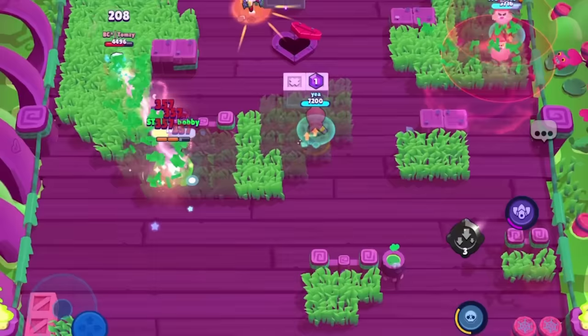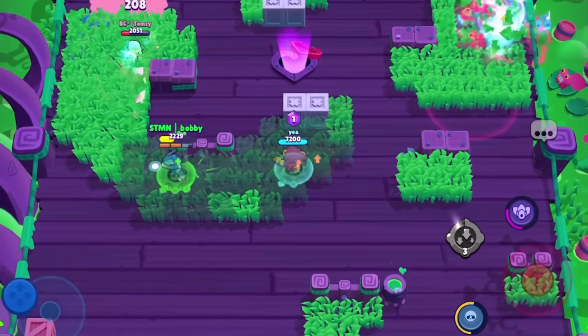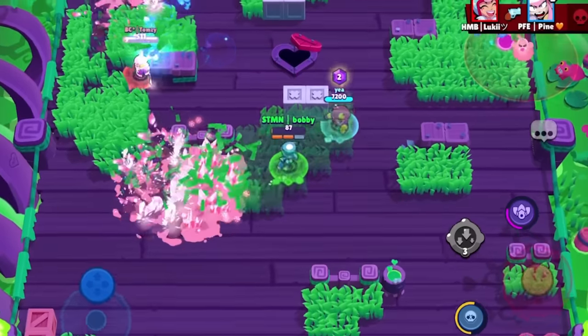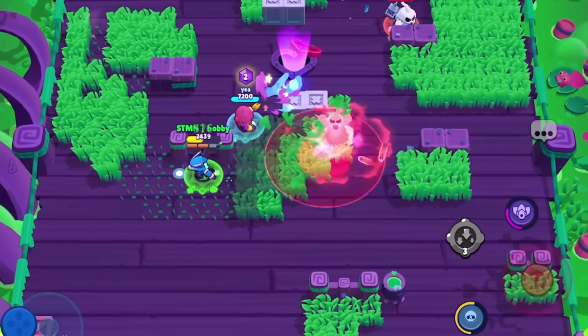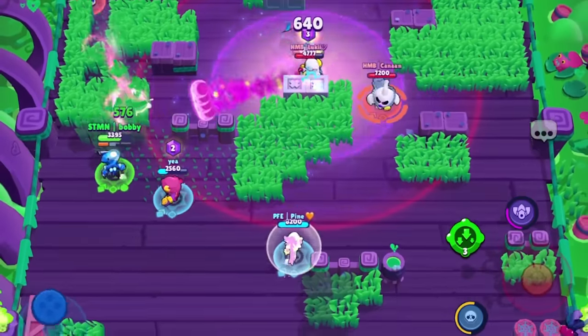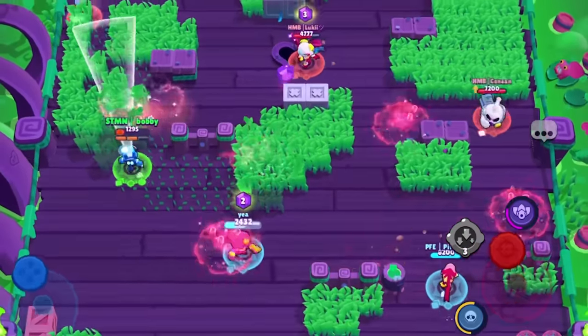Obviously there are tons of examples like four flying hooks, four buster pulls, four piper curves, four bell traps. There are a lot of brawlers that can really benefit from having one extra gadget. The issue is if you are using this gear you're probably taking away from some speed, some health, some shield, or some damage — so you are trading off that gadget for your brawler being a little bit better.